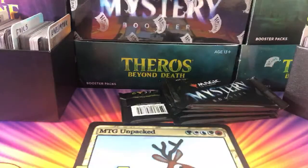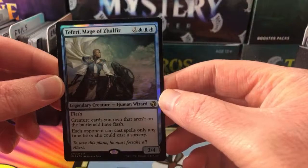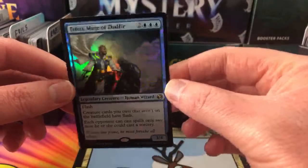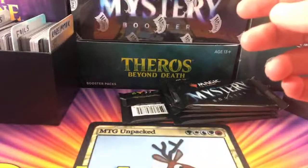I actually need to adjust my lighting a little bit — things are all topsy-turvy. Next up we have Bumerian Belbitch — thank you for being a patron. We'll grab a nice foil here and it is Teferi, Mage of Zalfir — a foil rare from Iconic Masters, very nice. Any Teferi fans out there? I know some people love it, some people hate it, especially in the current meta game.